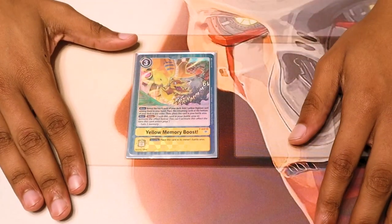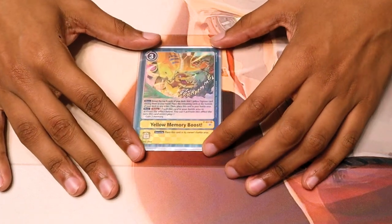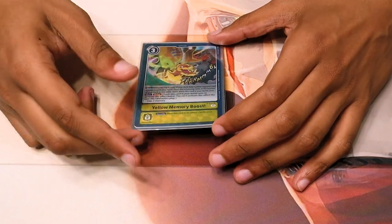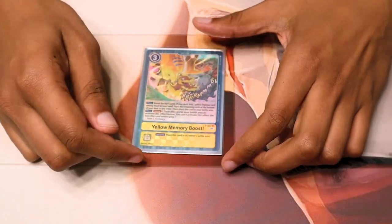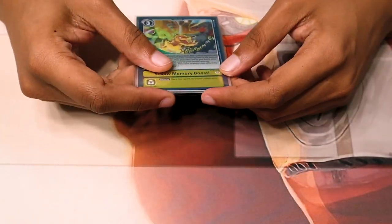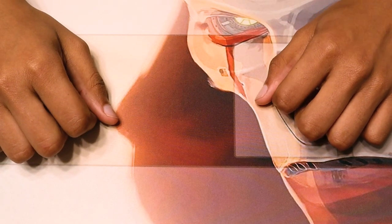We run one yellow memory boost because we only really need one. The deck searches enough as is, and just having that extra burst of two memory could help. It also helps when you're looking for a specific piece, because of how combo-heavy this deck is. One is good, you could run two, but there are better options. Most of your deck is red cards — why not red memory boost? Because they're red-yellow. What we need is ShineGreymon, RiseGreymon, and GeoGreymon, and the ability to Digivolve.